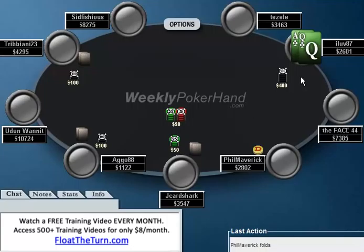Unfortunately for ILove87, JayCardShark — who's me — raises to 1,300. And if he knows anything about JayCardShark's game, he knows that JayCardShark has to have a monster. It gets back around to him, and ILove87 goes all in with Ace-Queen. So the question is, how loose does JayCardShark need to be raising here? Because when JayCardShark makes it 1,300, he's never folding.